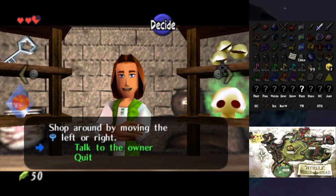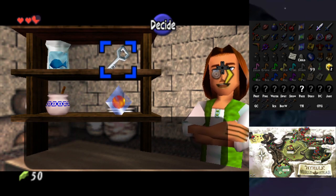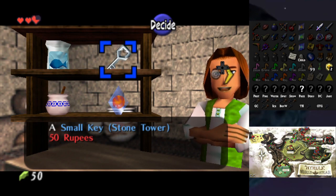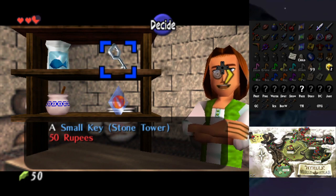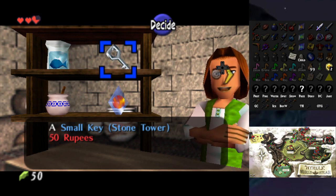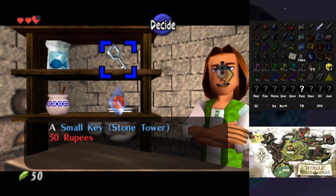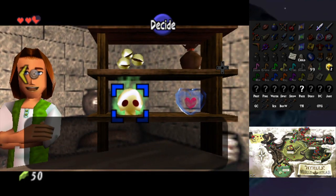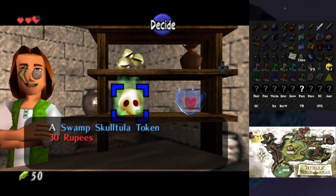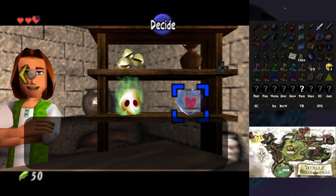A Deku Seeds pack for just 300 rupees. Let me mark some of these things. Potion shop, Castle Town. Key for Stone Tower — ST for Majora's Mask. Din's Fire. A few more things — Swamp token, token, token. I'm probably going to need to figure this out. And a Piece of Heart for Majora's Mask.